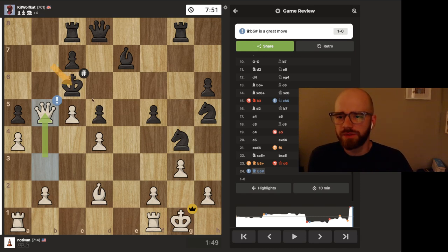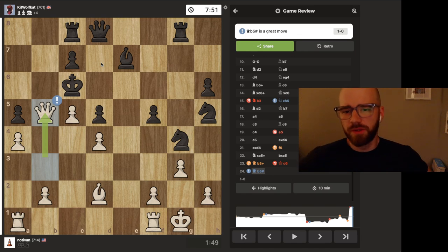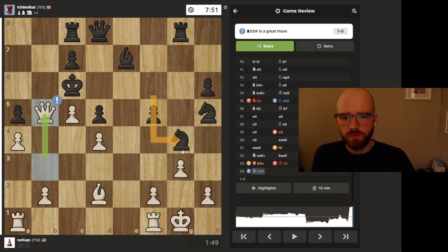Moving there definitely wasn't the move because this pawn was attacking the d6 square and he wouldn't have been able to run to d7 either. Good game — that was a fun one, it was a bit messy. I wasn't quite sure what to do on my kingside with his knights, but he ignored a lot of my threats on the queenside, so it worked out in my favor.